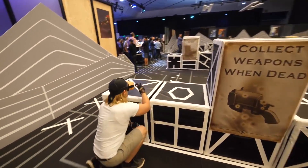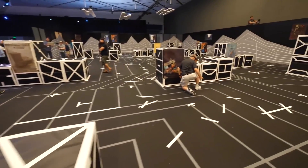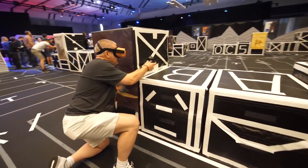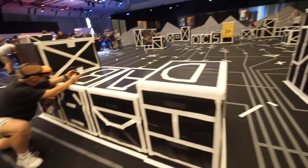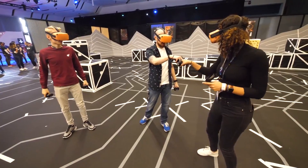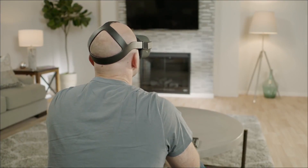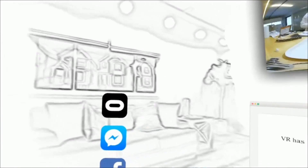The Quest can achieve room-scale tracking and beyond — demonstrated at OC5 with an arena-scale demo over 4,000 square feet, though this was likely just a tech demo of Oculus' vision for location-based VR. The Quest is also capable of a passthrough mixed reality mode, giving you an outline of the world around you — many described it as looking like that A-ha music video — though it's unknown if this will be available at launch.